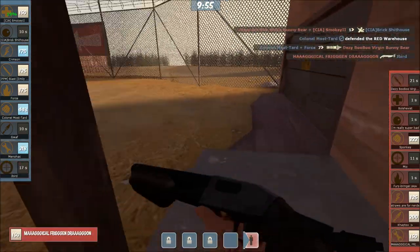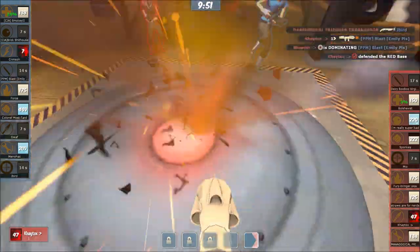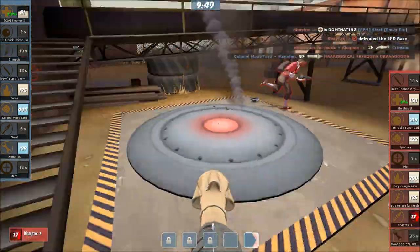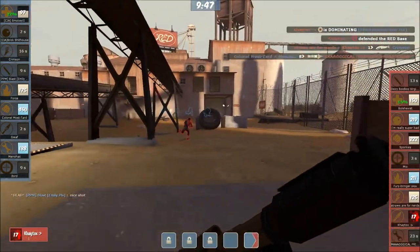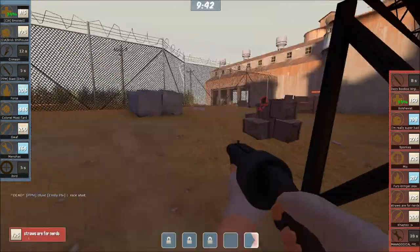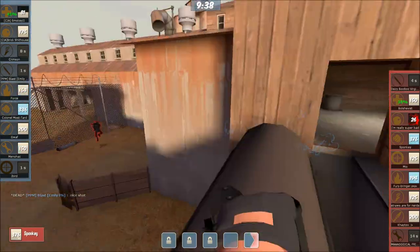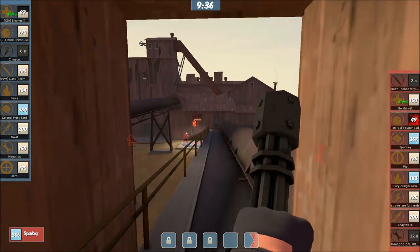Jaybird's even escaping. Engineer in the back. Who's capping? Spy's capping on the backside. Nice airshot by Katox, but I don't think it's going to be enough. The Scout gets to clean up the Scout too, which means it's only the core now. Straws For Nerds - they're going to be able to defend. Nice shot, says Blast - it was a good airshot for sure. Sponky going up.